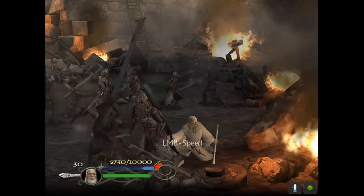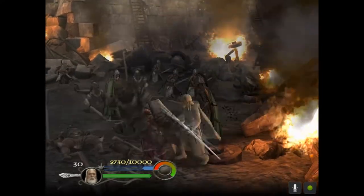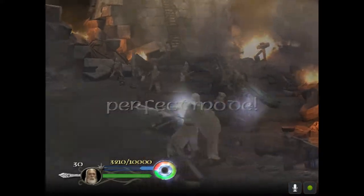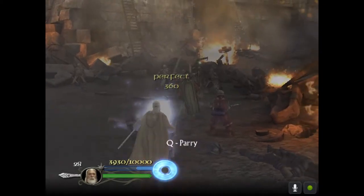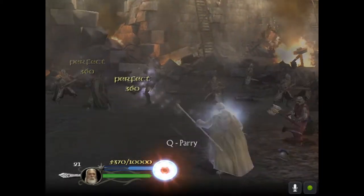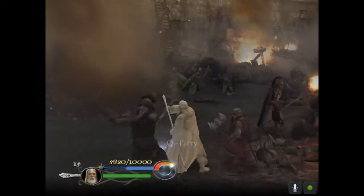Gimli and the Rohirrim will be there to kind of assist you, but they don't do much. Just try to get in as many kills as you can before they steal your kills so you can have the points. Here I got into perfect mode again and I'm just using my projectiles to mop up the Uruk-hai in this section.